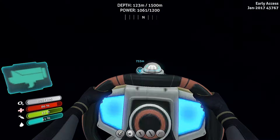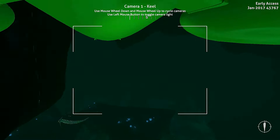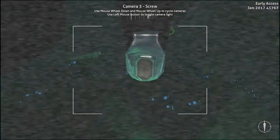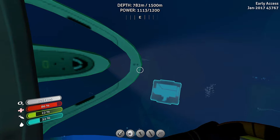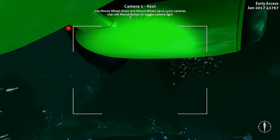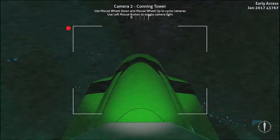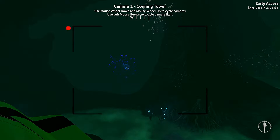Alright, I think we found something — definitely in the lost river now. The frame rate is struggling. I think I know where we are. There's the tree, so I think I need to go down that way. The lava zone should be right around here. Let's go down and see if we can find this lava.